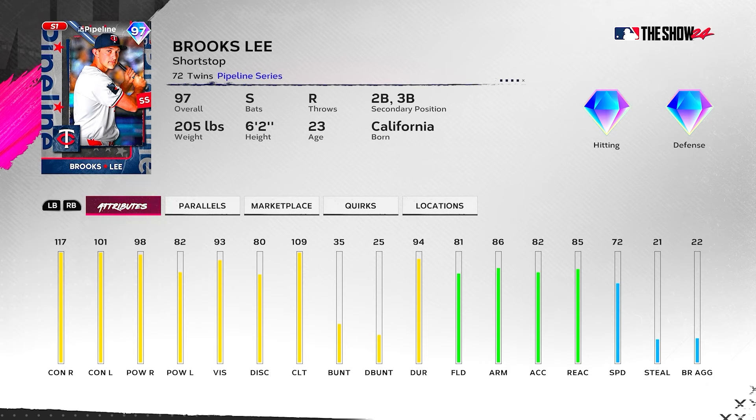Using the Santana boost on Brooks Lee is huge. At tier two you get plus eight contact versus righties — maxing out his contact against righties without parallels — and gets him to 109 contact versus lefties, with clutch going up plus five to 113. At tier three, contact versus lefties goes to 113 without parallels and clutch up to 119. The only real weakness is that 82 power against lefties, but you can get that up to 87 with parallels. This card is insane.